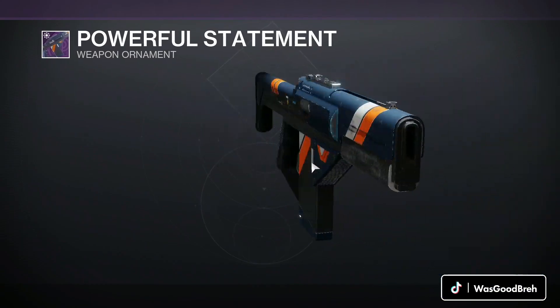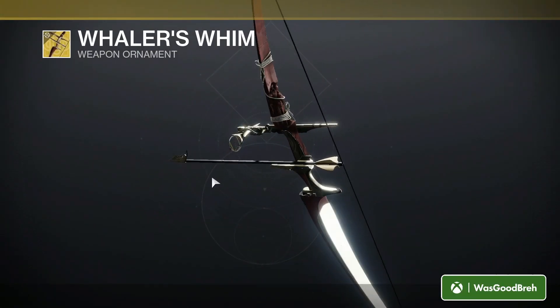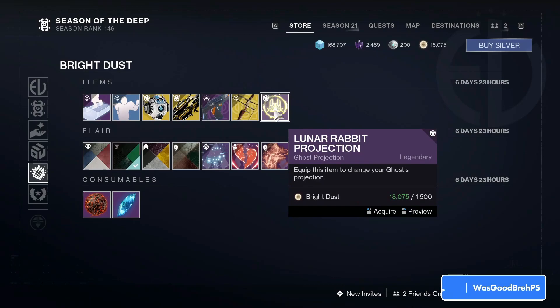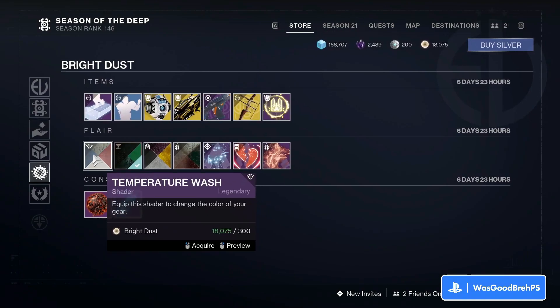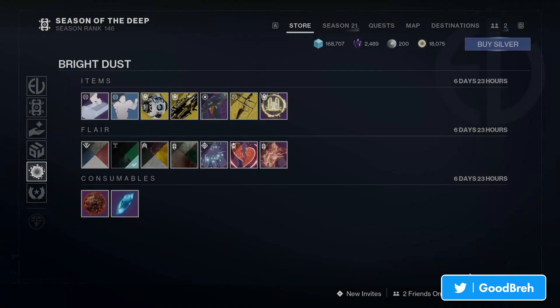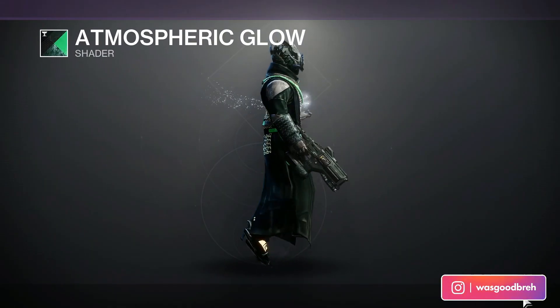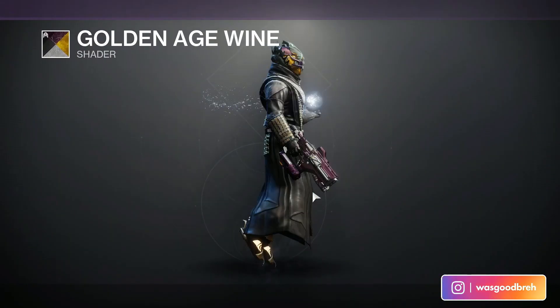That new nightfall drop — the Whaler's Whim weapon ornament for the Wish-Ender. I don't even have this bow yet. And the Lunar Rabbit projection ghost projection, along with Temperature Wash — pretty basic shader. We got Atmospheric Glow, and Golden Age Wine, looks like the one we saw earlier.